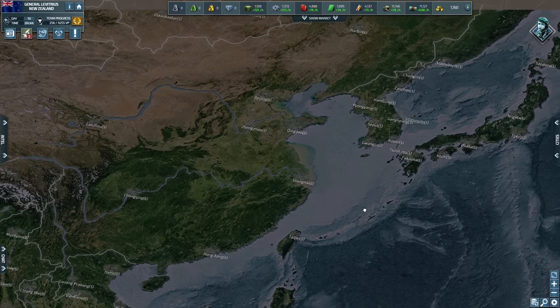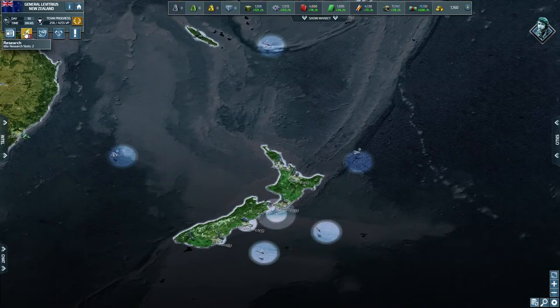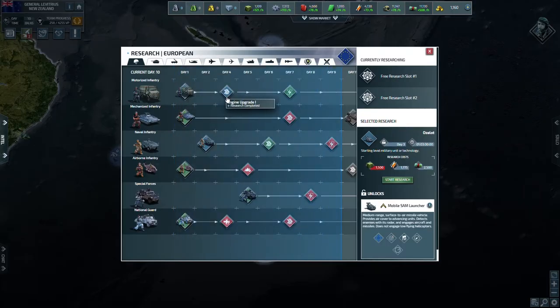Japan is kind of our biggest enemy right now. He's moving into Vietnam, he's already taken Taiwan, he's taken all of Korea — he's a pretty aggressive player. My ally Indonesia is aware of this, and right now Japan is at war with Thailand. This is what I've researched so far.